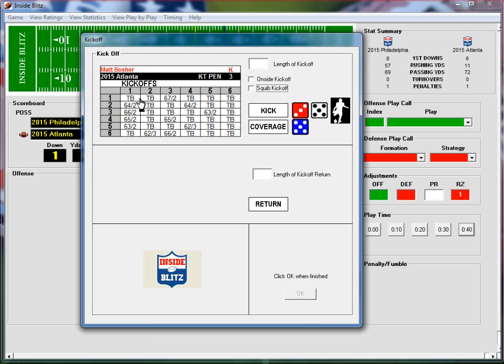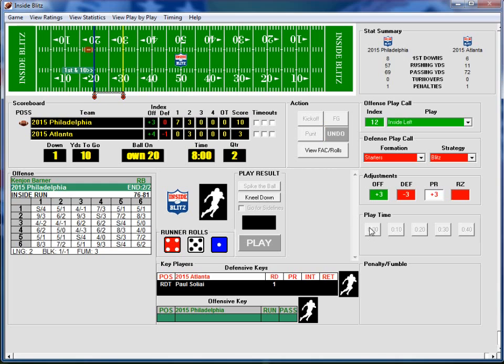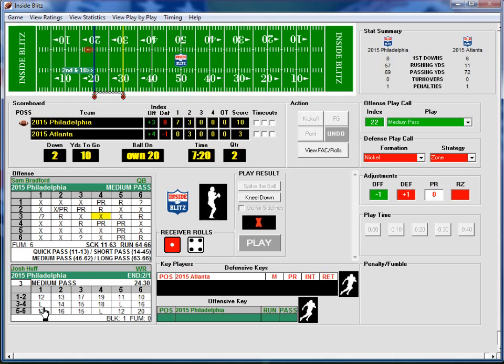Kickoff is 3-5: touchback. Ball at the 20-yard line. Inside left run — Paul Solari is a 1, but he makes the play: 4-5, no gain. 40 seconds. Medium pass, no checks — 4-3, and it's a 1-4: long pass! Josh has room, gets behind the defense, turns on the jets — 6-3 is a 20-yard gain, first down.